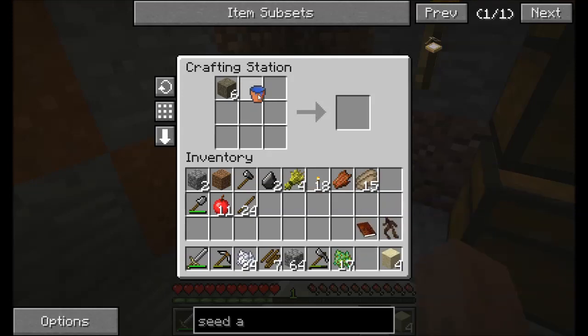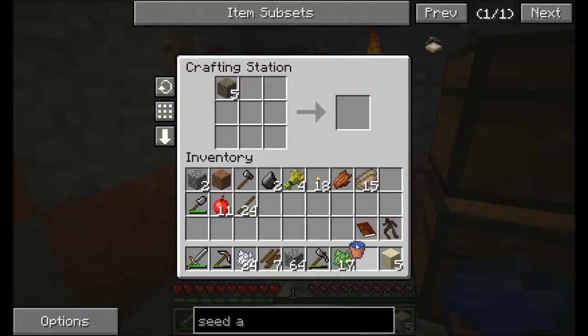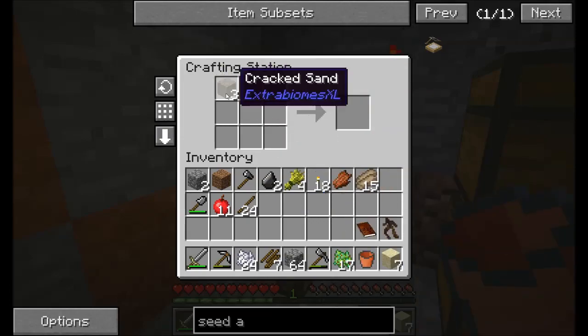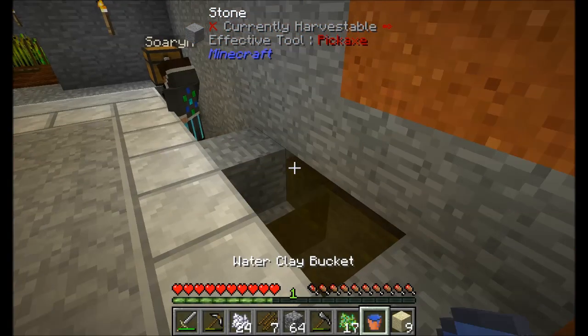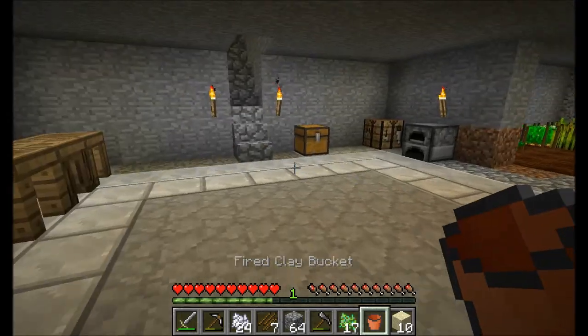Hello everyone, this is Direwolf20 and welcome to episode 2 of Direwolf20's Regrowth series with Sorin most of the time. Hello Sorin, how are you? Hello. Two for two, right? I'm just worried that that implies you're gonna kill me. Why would I kill you? You're doing things like prettying up the base — the underground base that we are underground in.